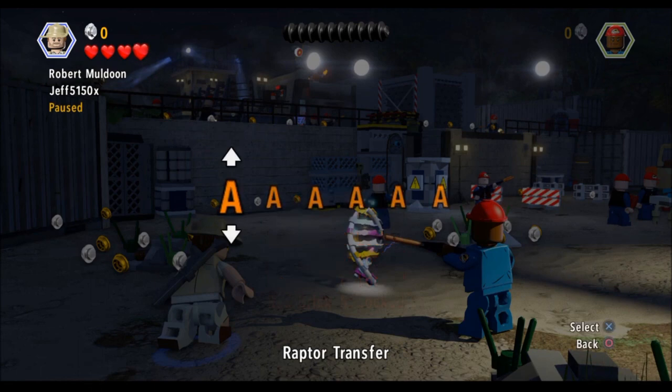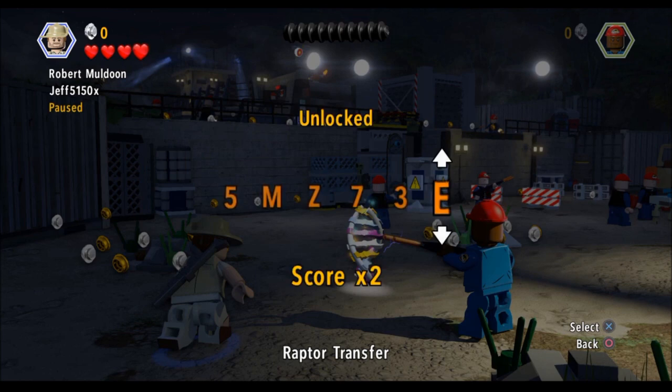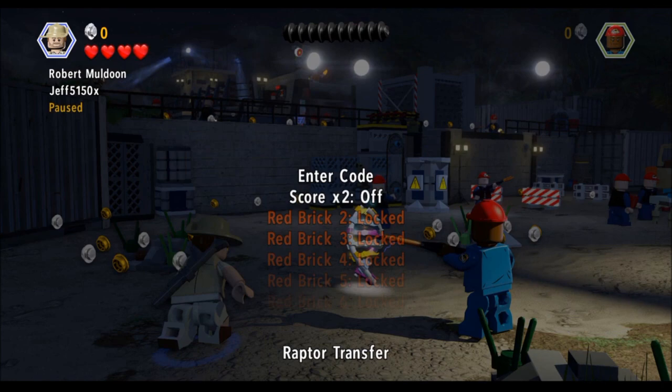Entering the code: 5, M, going the wrong way — alright, M, then Z, there we go, 7, then 3, and then E. There we go. Go back. There are a lot of codes to enter. Let me go ahead and key in some more. Okay, that's the last one, man — it took forever.